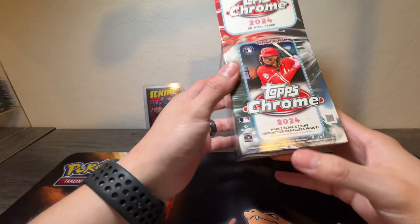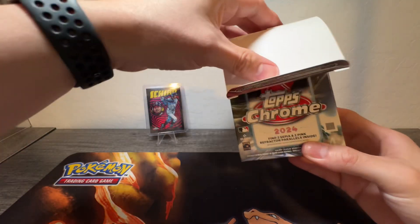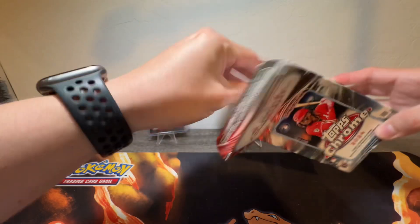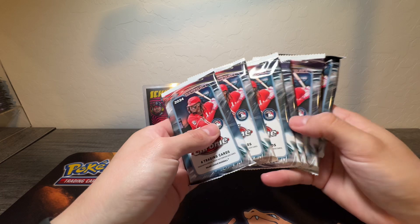So we already know we got two sepia and two pink refractors at least. Three, four, five, six — six packs.